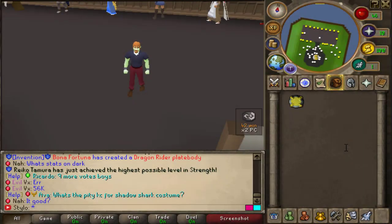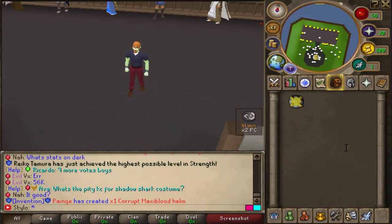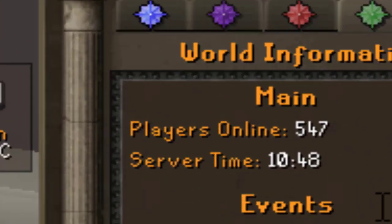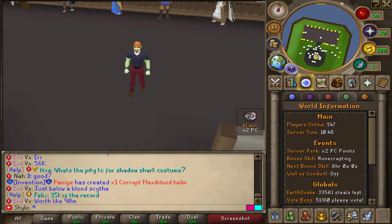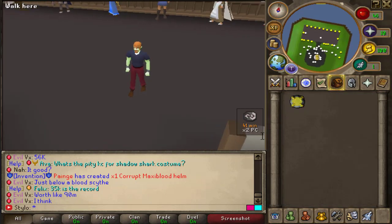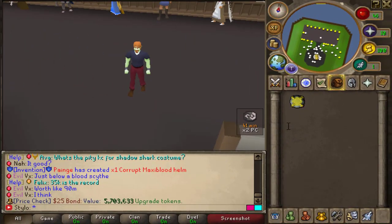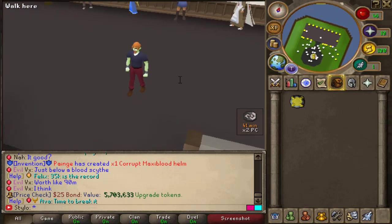Hey guys! Today we are actually on this custom RSP called LUNITE. This is so far the biggest custom RSP in the scene right now — it actually has 547 players online, which is crazy for a custom RSP, so definitely make sure to hop online. I will also be hosting a $25 bond giveaway. To enter, just like this video, comment your LUNITE IGN down below, and make sure to be subbed to my channel. That's how simple it is.